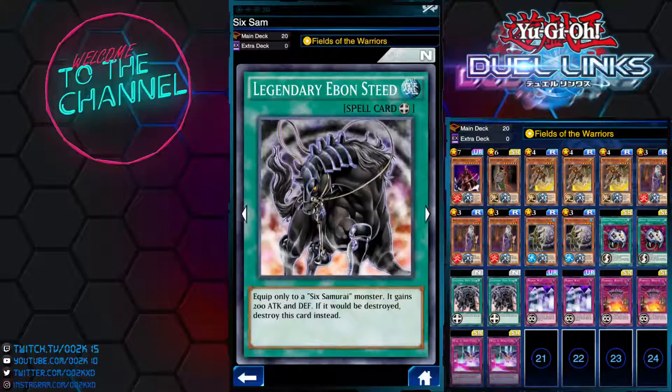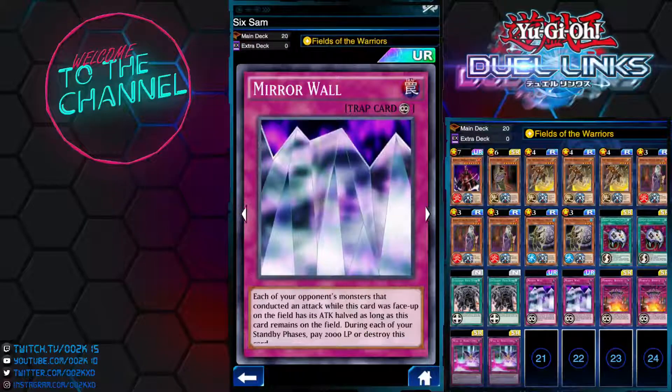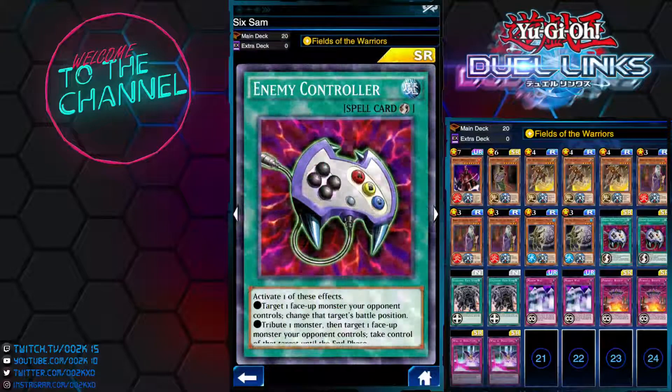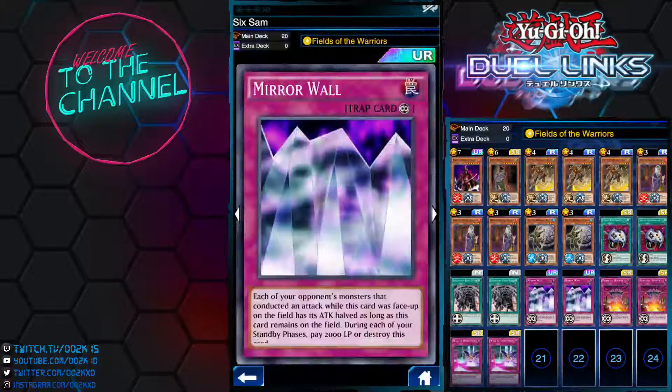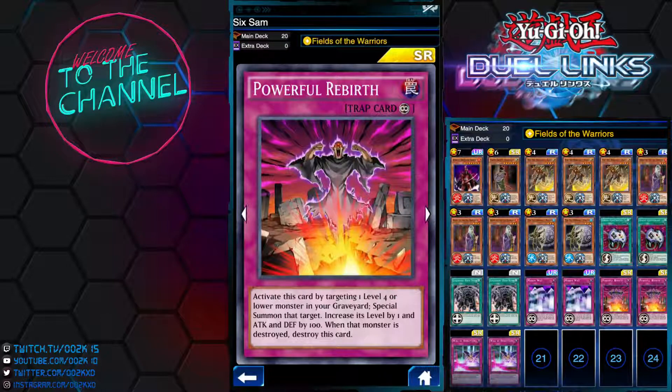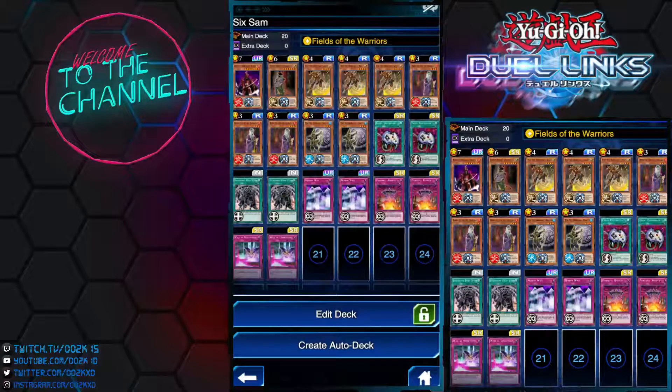I'm also running the equip spell Legend of the Evenly Matched — equip only to a Six Samurai monster, gains 200 attack, and if it would be destroyed by a card effect, destroy this equip card instead. Pretty nice niche protection effect — this helps protect my monster if my opponent activates Mirror Wall or Super Rush Headlong during an attack. Then I have two Mirror Walls. I decided to take out the third Enemy Controller in favor of the second Mirror Wall because Mirror Wall will help protect all my monsters and can stall for another turn by paying 2,000 Life Points.